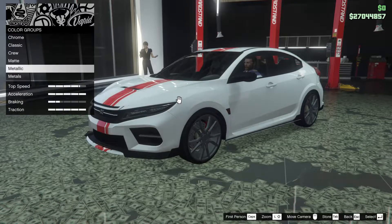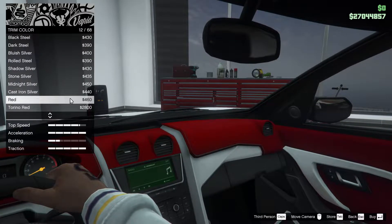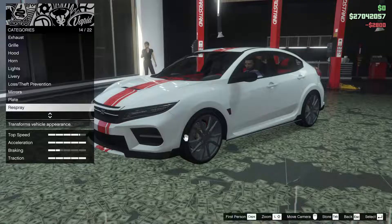I think we're actually just going to stick with white — I kind of hate to do that, but it does look pretty good. I think we're actually just going to keep it white all the way around. For the trim color, this actually does a lot of the car, so I think we should probably go for a red to match up with the rest of the car, just to match up with the accent from the livery. Let's go for Torino red for the inside.